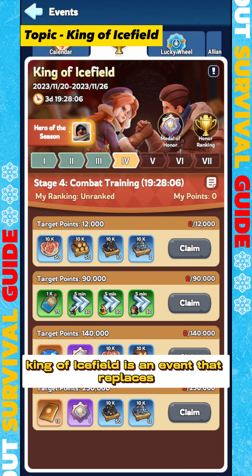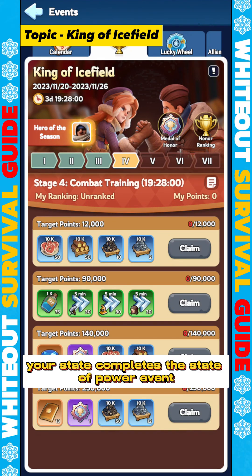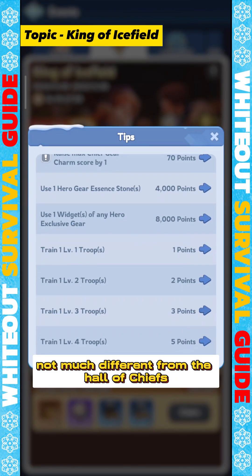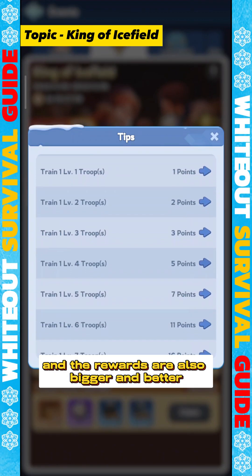King of Icefield is an event that replaces the Hall of Chiefs event, and this King of Icefield event will only appear after your state completes the State of Power event. You could say that the King of Icefield event is not much different from the Hall of Chiefs, only the tasks are more advanced, more suitable for mid to high players, and the rewards are also bigger and better.